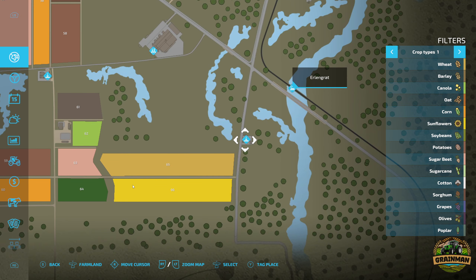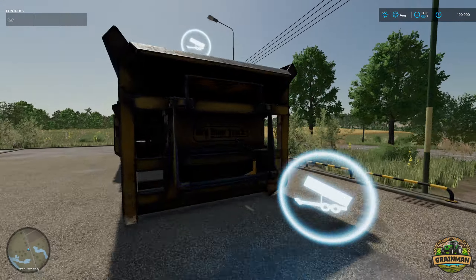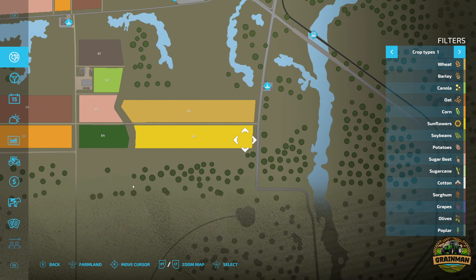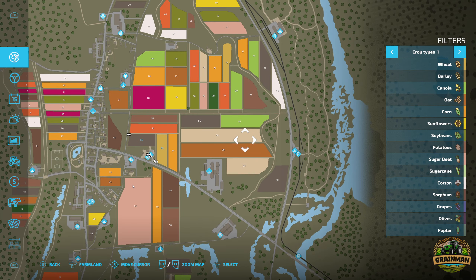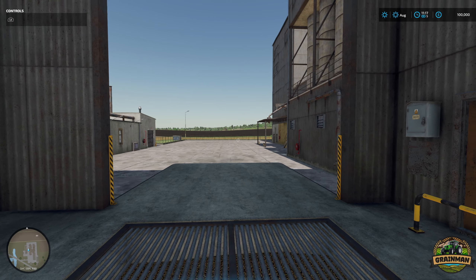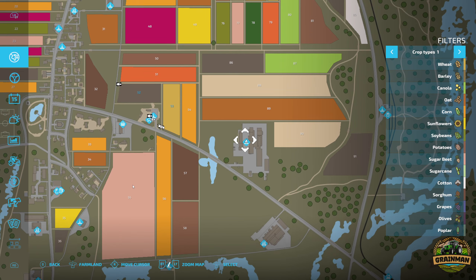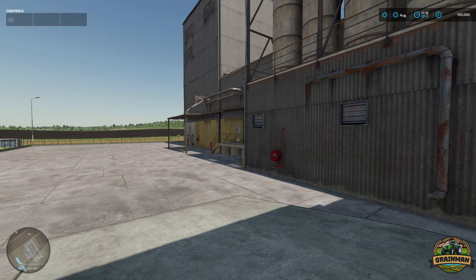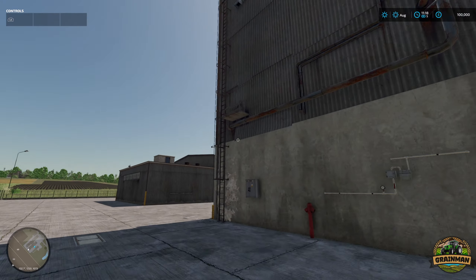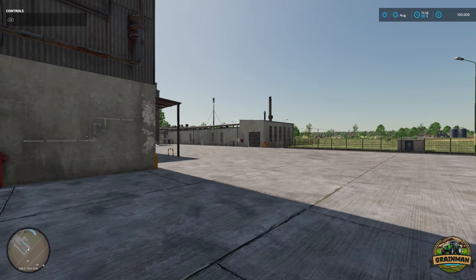There's the train again, and we've got the debris crusher and a nice little industrial area that's quite nicely done. Back up and coming down to the grain mill - again a nice custom building with a big area. Must be able to take an awful lot of grain. Not sure how much grain you'd actually produce off this map since the fields aren't massive.